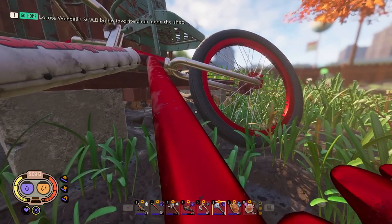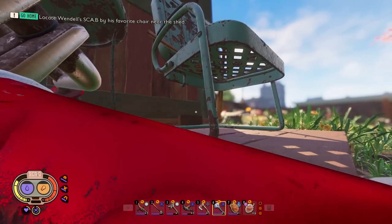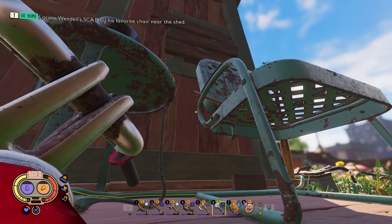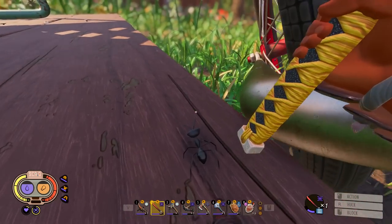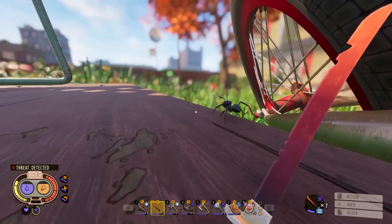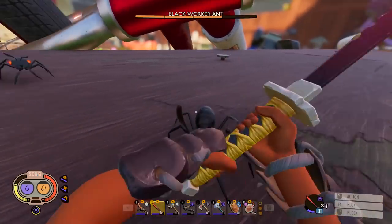Let's head up on the porch. Burgle told us that Dr. Tully's Scabby needs to be repaired — if we repair it, it should ping his location and we can find him, and then he can give us the rest of the ingredients for the embiggening cocktail, which is how we're gonna get out of here and finally escape the backyard. I also need to kill a couple of black ants to make the black ant armor set — not to wear, just to have on an armor stand.